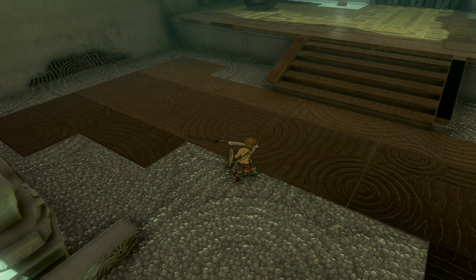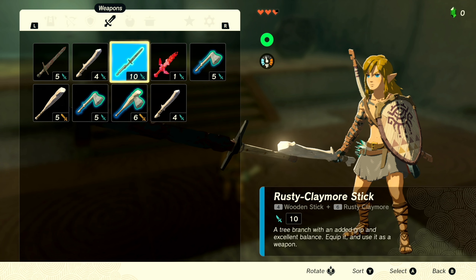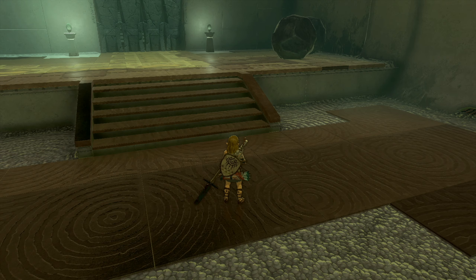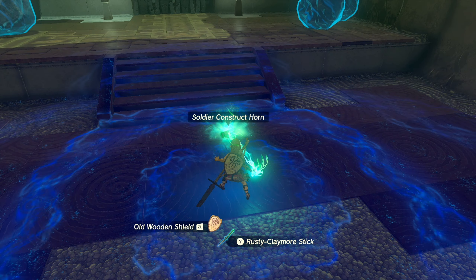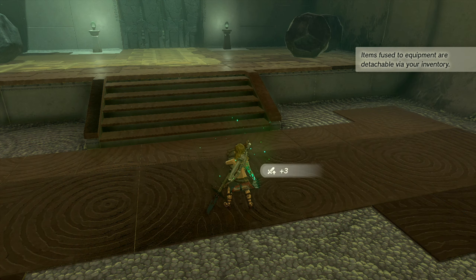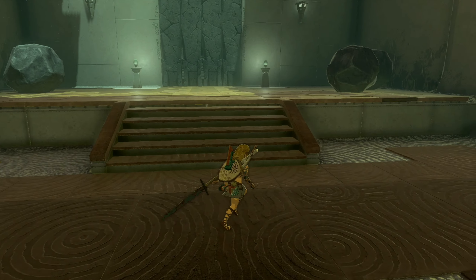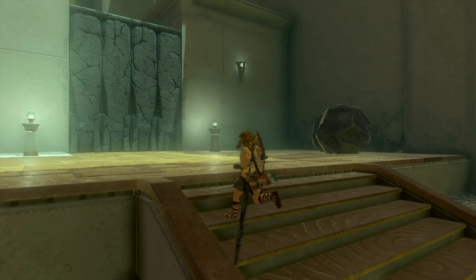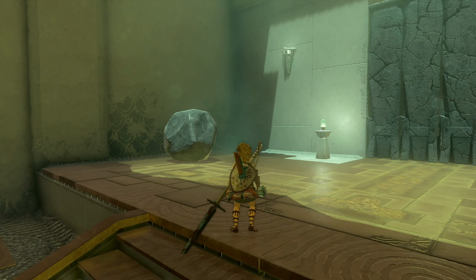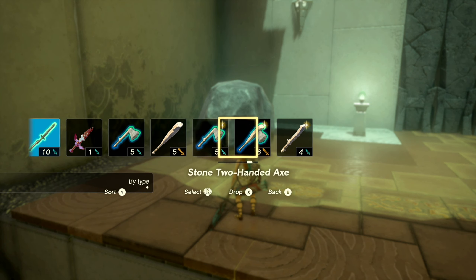Look at that reach, man — this is so cool, incredible! Oh my god — hold on, can I — let me drop one of these. Let's fuse, attach it to the claymore. Oh, and we can attach something to the shield too — shield plus three attack! 'Items fused to your equipment are detachable via your inventory.' Dude, this is actually freaking insane — I didn't look into much about the Fuse ability but this is really really cool.